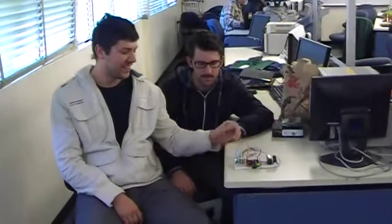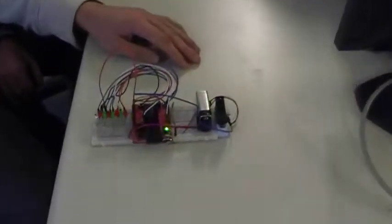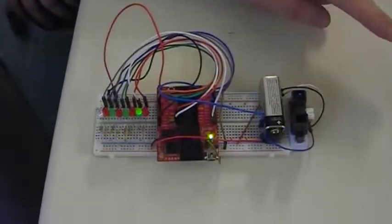How it works is it powers up and just starts running across, and the goal is to stop it on the blue LED. If you get it on the blue LED, the green lights will flash three times and you win. If not, the red lights flash and you lose. And you stop it by waving your hand over the sensor over here, and we'll give it a shot.